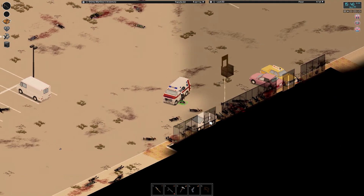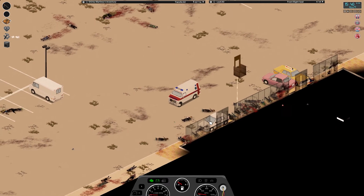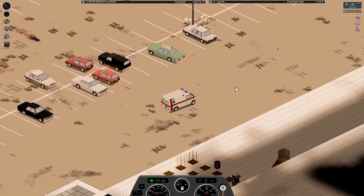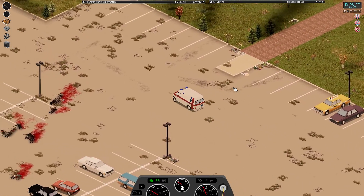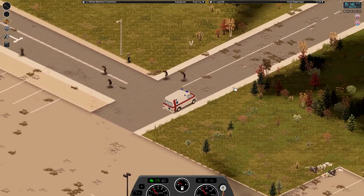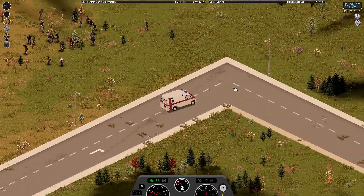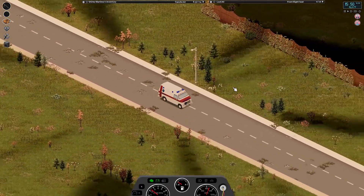Oh - that was a boredom moodlet. Driving a car makes you less bored - that's another way to get rid of boredom, just hop in your car and drive around for a little bit. If you don't have any books, thankfully these houses are not very far.